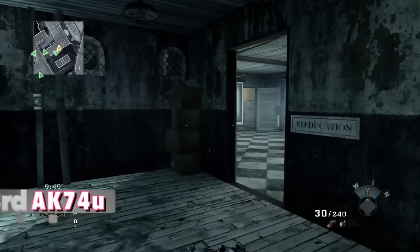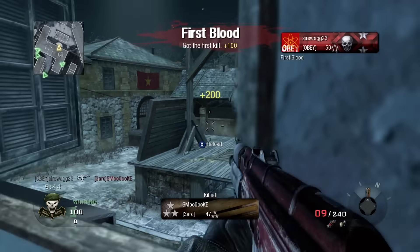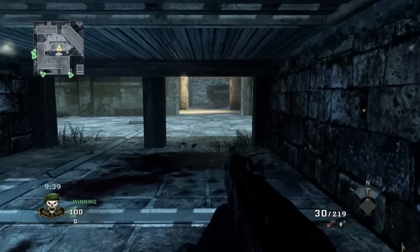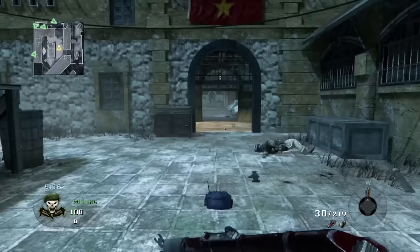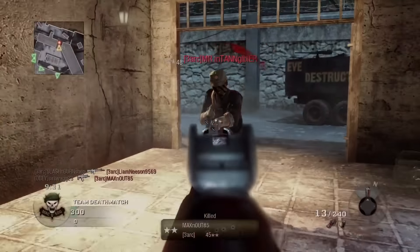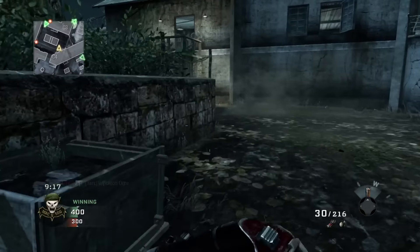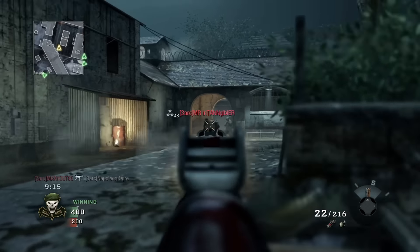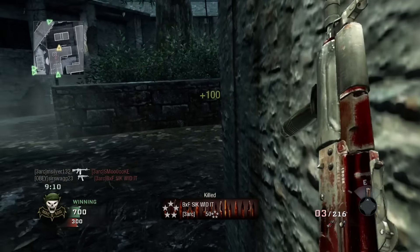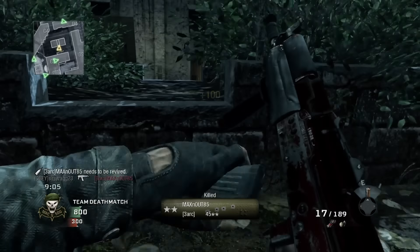Number 23: the AK-74U from Black Ops 1. What applies to the Cold War version mainly applies to the original. It's a high-damage SMG that tied with the MP5K for highest damage SMG in Black Ops 1, taking people out at close range in only 3 shots or 2 to the head. It not only killed in fewer bullets than its Cold War counterpart, it also shot faster at 750 rounds per minute. With a grip and rapid fire it was stupidly good. Black Ops 1 was dominated by assault rifles, but the 74U was the one SMG to truly compete with them.